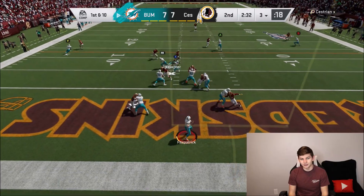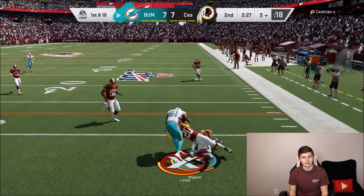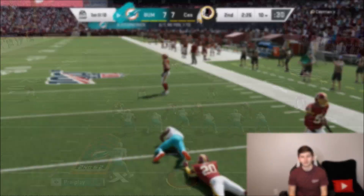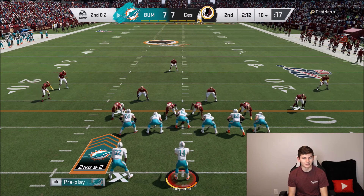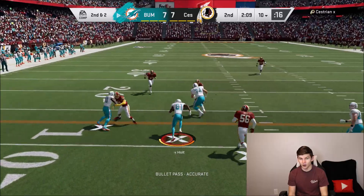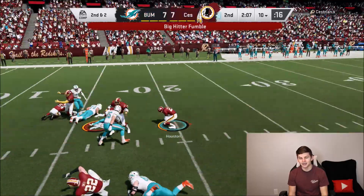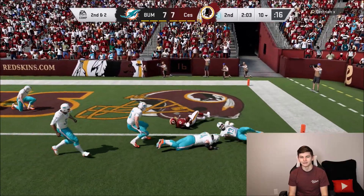Covered that up pretty easily. X should be open in the flats — Torrey Holt, easy little pickup. I did not mean to juke — I definitely could have picked up a lot more. Let's see if I can get this screen pass to work. I honestly think I might be able to get it off in time — really depends how my opponent's defense plays this. Looks like it's going to be open. Torrey Holt cutting to the inside — and fumble. He's in for a touchdown.